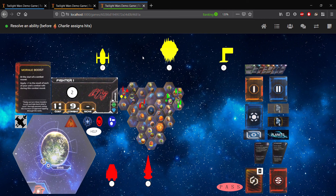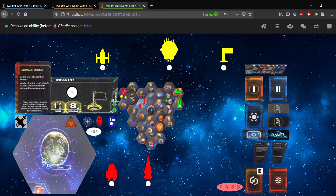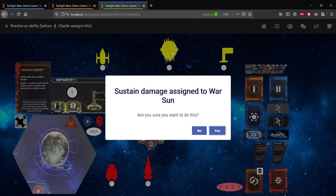Now, we realize that this can be easily missed. So what will happen here is if you actually go to pass on this ability round, you'll get a warning message. The warning message reads: 'Reminder, you can sustain damage during this timing window,' and then it will tell you how to sustain damage. To sustain damage, click on the unit you wish to sustain damage with in the enlarged unit display in the active system. So we have one hit currently. We click on the active system and find our unit that can sustain damage. Since we're the Embers of Muaat, the only ship we have that can sustain damage here is our war sun, so if we click it, we'll be asked to confirm that we want to sustain damage.